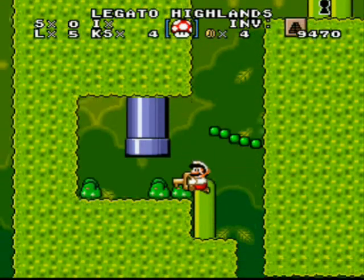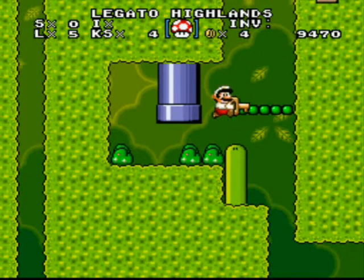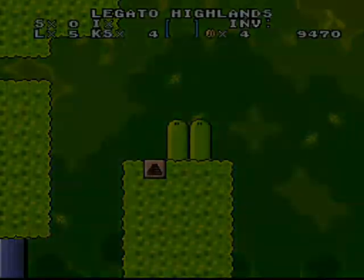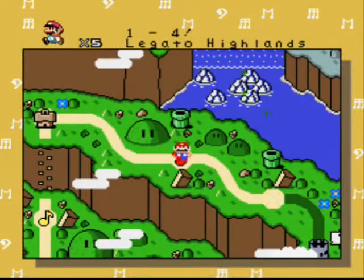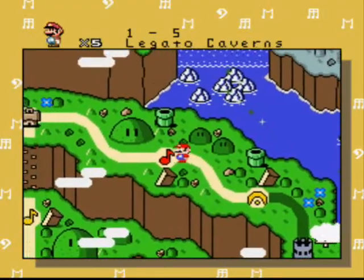Suspicious. Let me save here. I cannot get inside the pipe, so let's finish this. But there is a secret level, as I saw. What is this? Legato Caverns — let me take a look at this again, just in case.